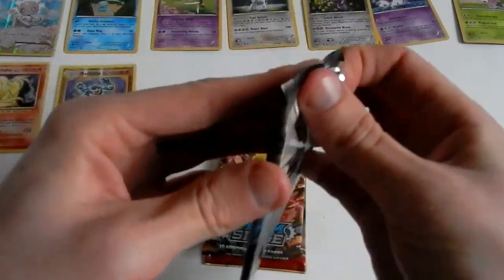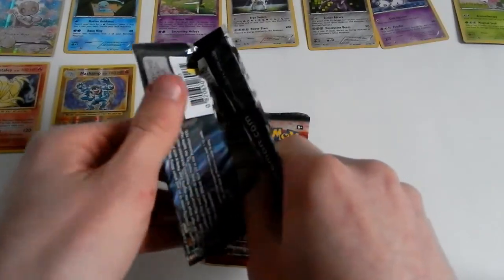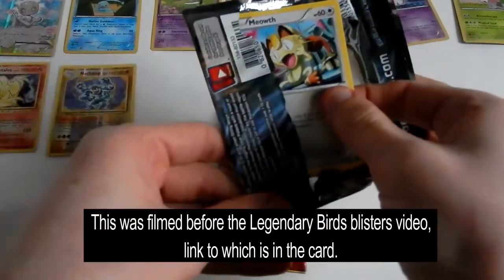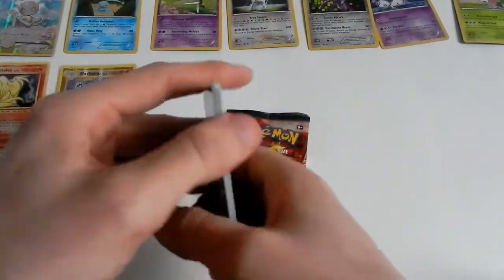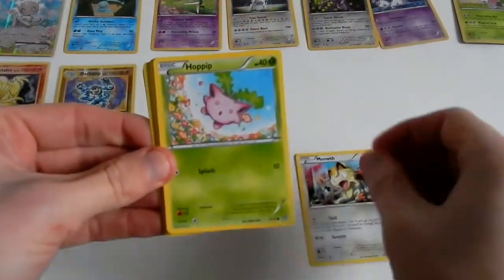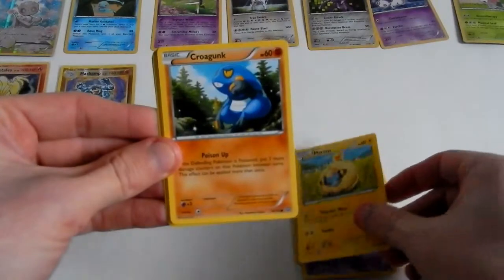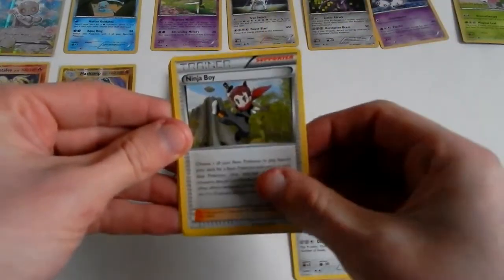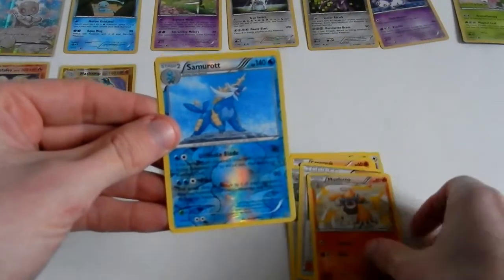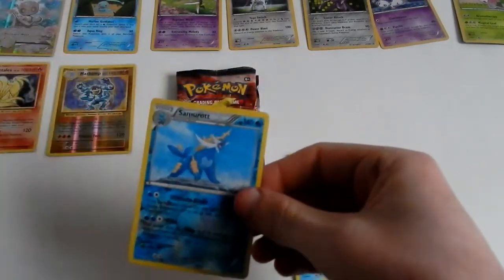Steam Siege. Yes, I like Steam Siege. I haven't got any Steam Siege secret rares yet, so hopefully these packs will contain one or both of them. Meowth, Hoppip, Litwick, Marill, Croagunk, Klang — sorry, not Klink — Ninja Boy, Monferno. The reverse is a Samurott — that's a rare, awesome, that gets a sleeve. And the rare in the pack is a regular rare non-holographic Clorita.